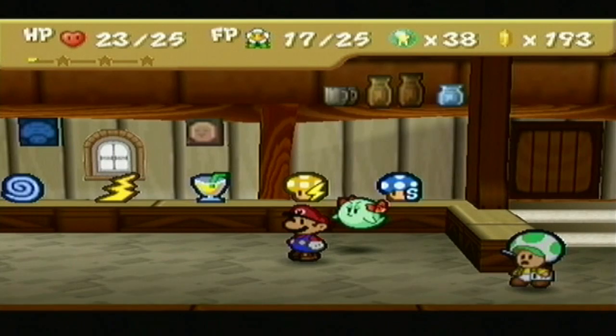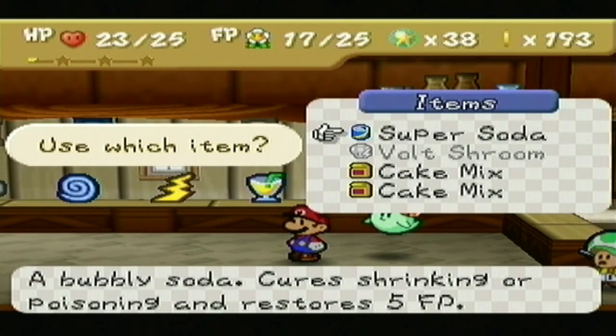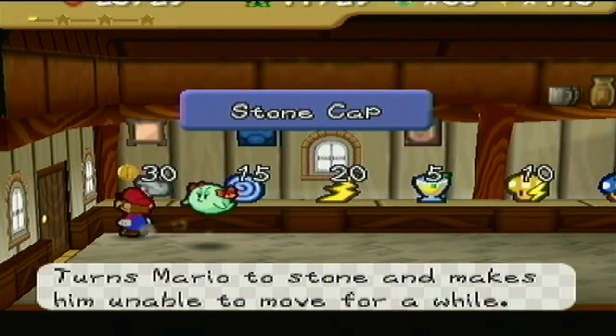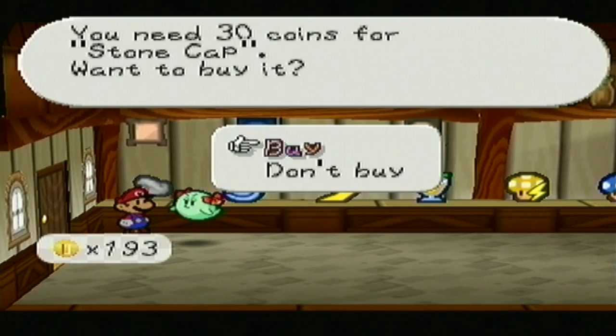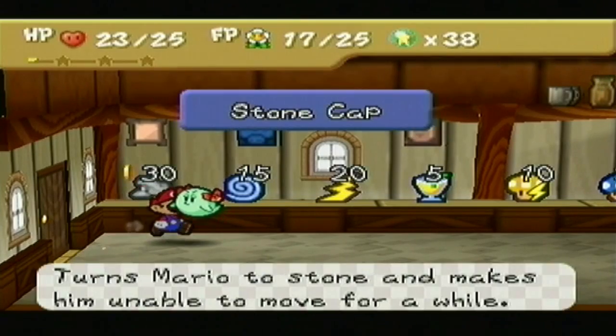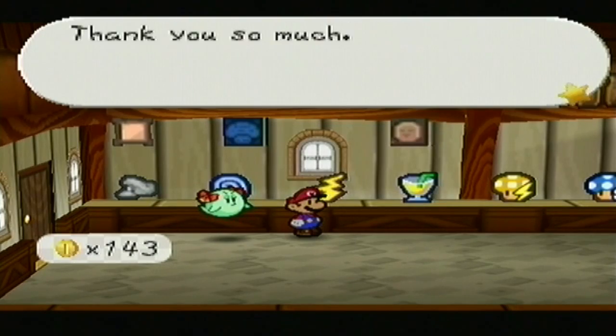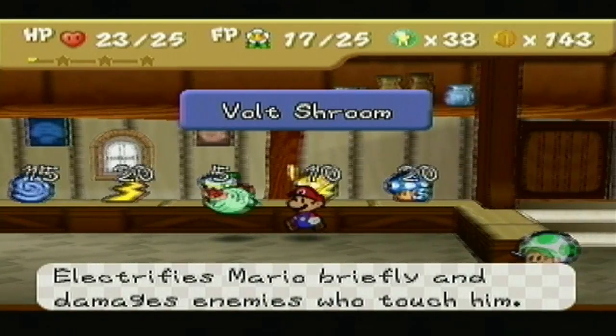I'm at 23 HP right now — good enough. Bubbly Soda cures shrinking or poisoning and restores 5 FP. We're going to go ahead and pick up the Stone Cap while we're here because we have the room for it. And a Thunder Rage too, because hey, it doesn't hurt to have some.